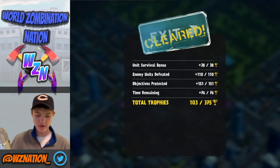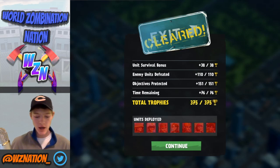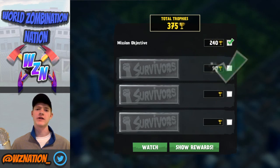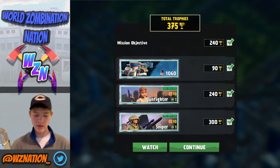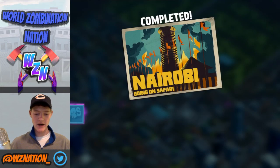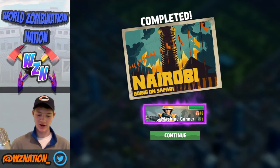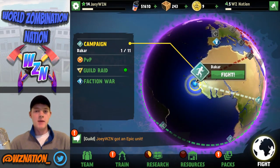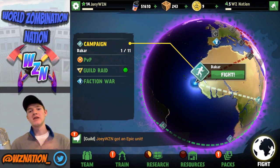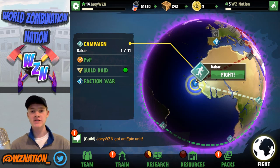That's the finale — day 10 of 10! That is going to get us our trophies: 375 out of 375, a perfect round. Didn't lose one unit — that's a great ending! I learned a lot going through this map and it was fun. Nairobi is complete — let's get that machine gunner! I am so hyped to have a machine gunner now — they're amazing. We move on to the next challenge, which is going to be Cairo, but that's in a later episode. Thank you so much for watching — I'll see you guys in the next video!